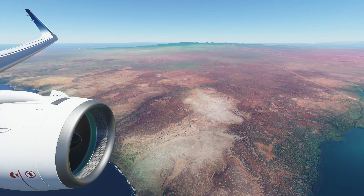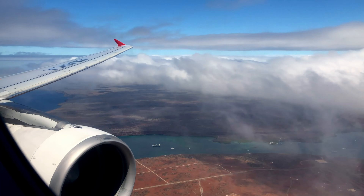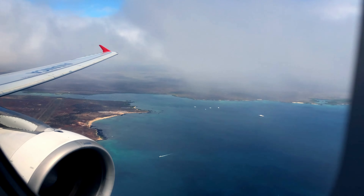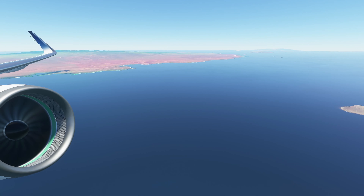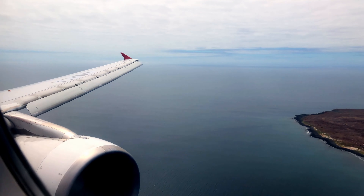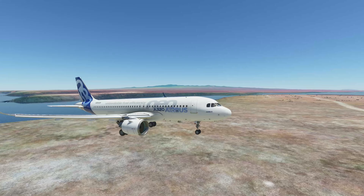On your left is Itabaca Channel, where most of the day boats depart from, though they are not rendered. You circle around North Seymour Island, that still is teeming with wildlife, and land on the desolate Baltra Island.